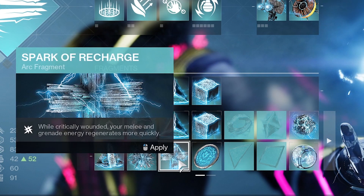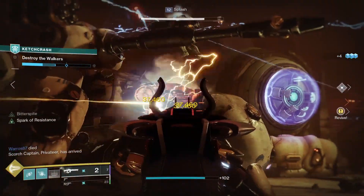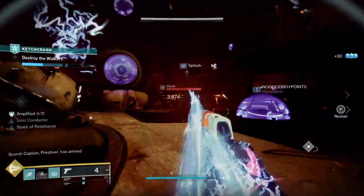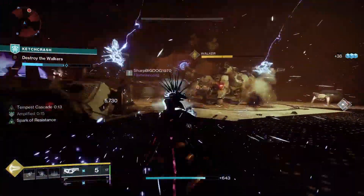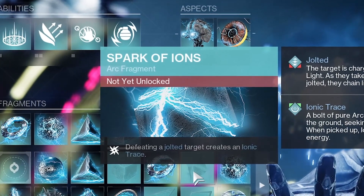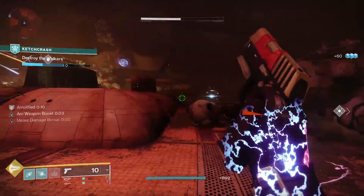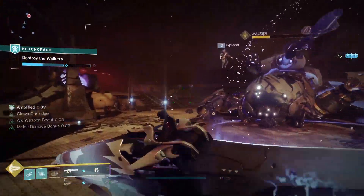For the final slot, you have another decision: Spark of Recharge or Spark of Momentum? The goal of both is to ensure more melee energy. Spark of Recharge gives you energy when you're critically wounded; Spark of Momentum gives you energy when sliding over ammo. I like Momentum a little bit more — during testing I was often bowling over waves of enemies so quickly that Recharge didn't get many chances to kick in. There's also a not-yet-unlocked Fragment called Spark of Ions, but it's literally the Hunter and Titan version of 'we have Electrostatic Mind at home.' We Warlocks already have the ability to get an Ionic Trace from killing a jolted enemy, so don't put Ions on the build.